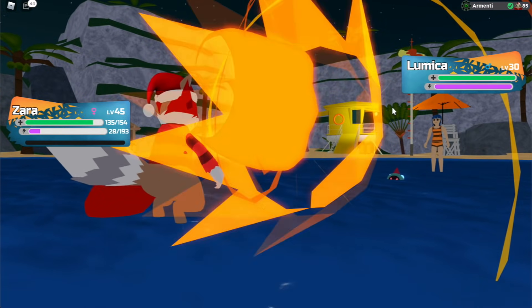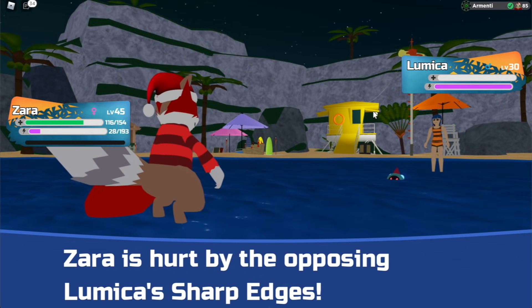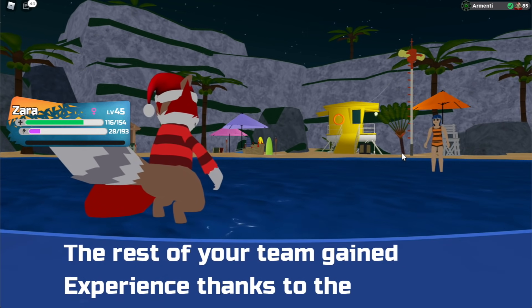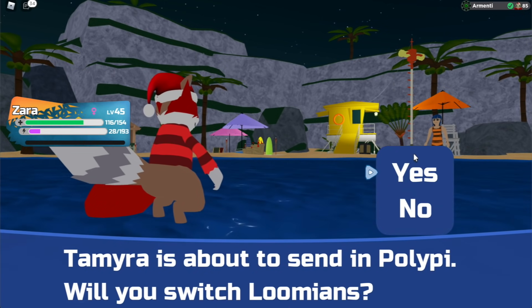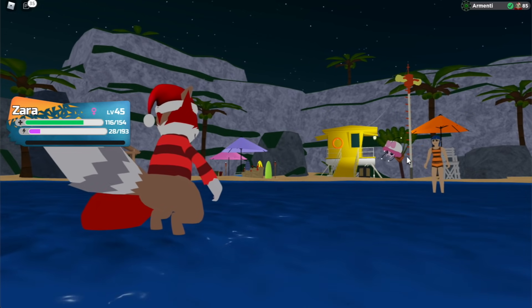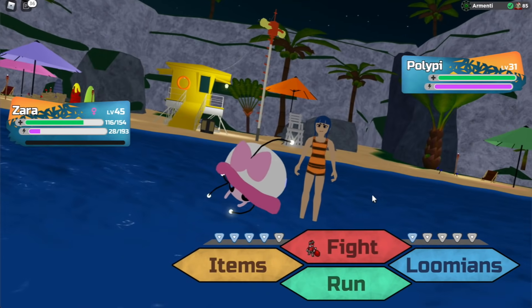Okay guys, this is her fourth Lumika. I don't know why someone would literally cheer with four Lumikas, but anyways, we've defeated her fourth Lumika, which now means she's going to be taking out Pulpy, which is the new Lumion that no one has seen before. I'm going to be doing something very cool with this Pulpy — I'm going to steal its ability to see which ability it actually has. So here it is, it's a jellyfish and it is so, so cool.